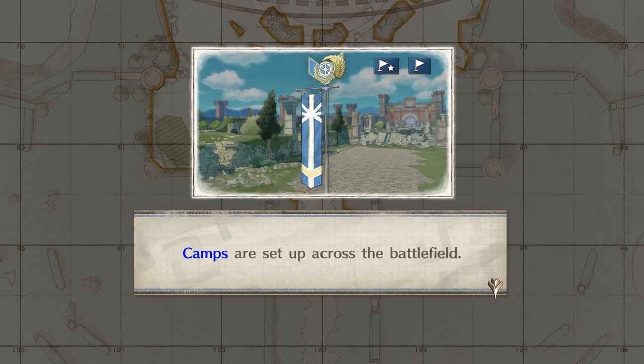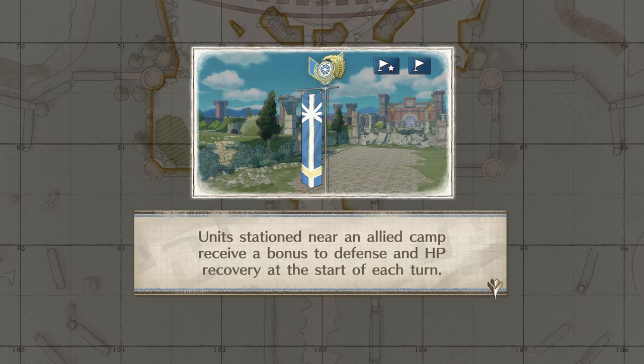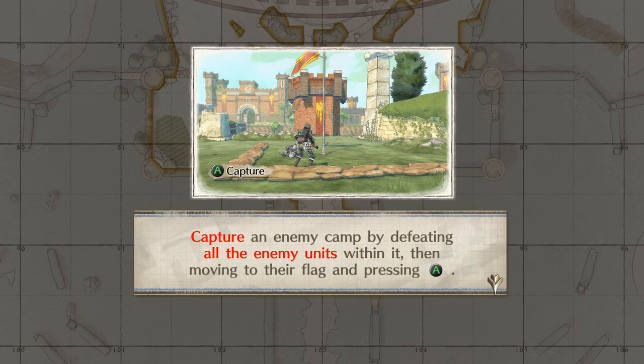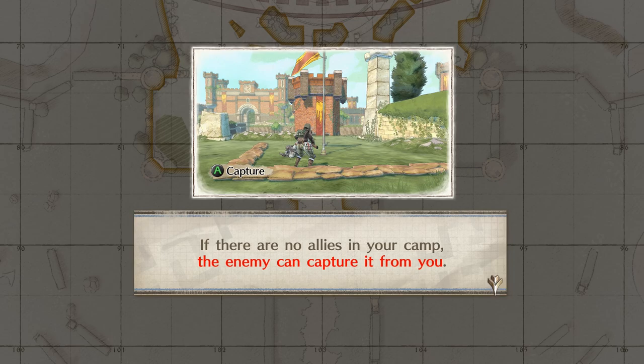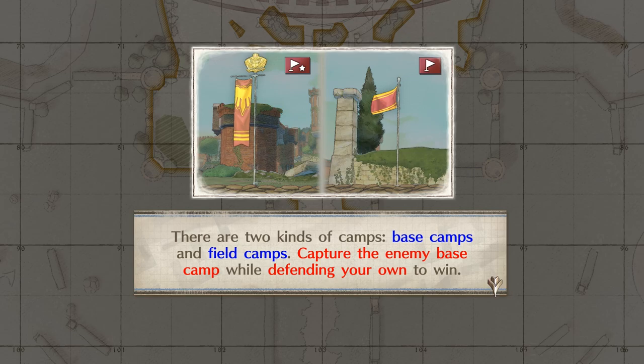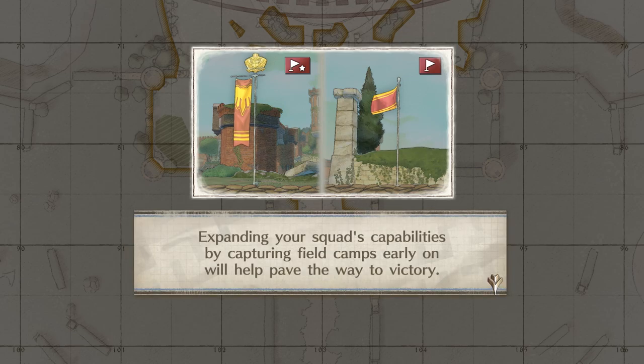Tutorial — Camps. Camps are set up across the battlefield. Units stationed near an allied camp receive a bonus to defense and HP recovery at the start of each turn. Occupying a camp allows you to call for reinforcements or have a unit retreat. Capture an enemy camp by defeating all enemy units within it, then moving to their flag and pressing A. If there are no allies in your camp, the enemy can capture it. There are two kinds of camps: base camp and field camps. Capture the enemy base camp while defending your own to win.